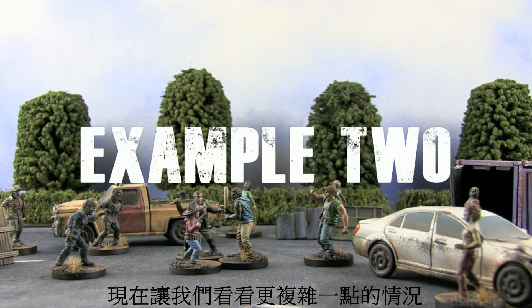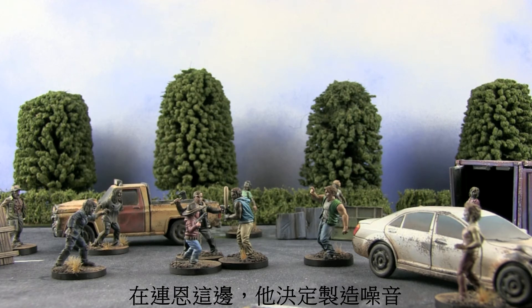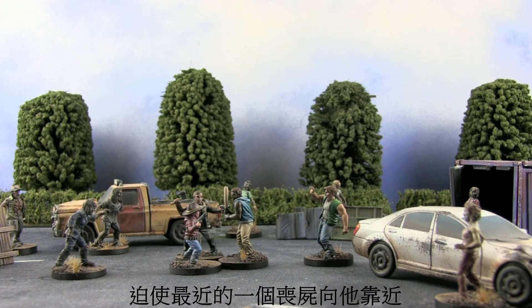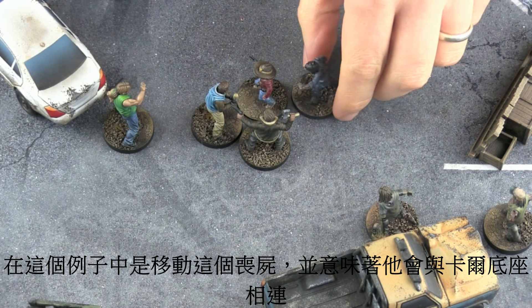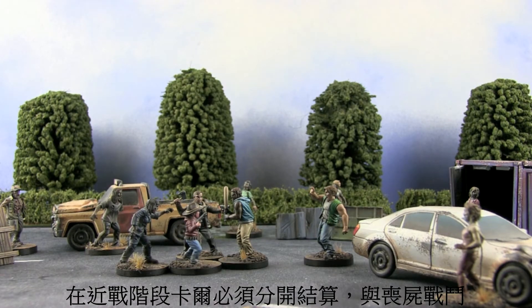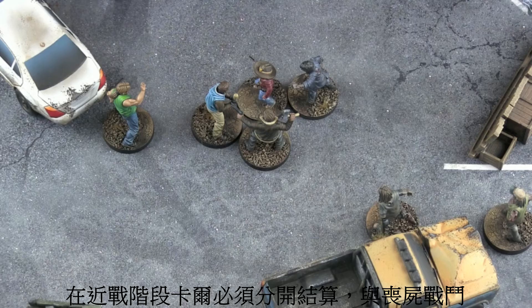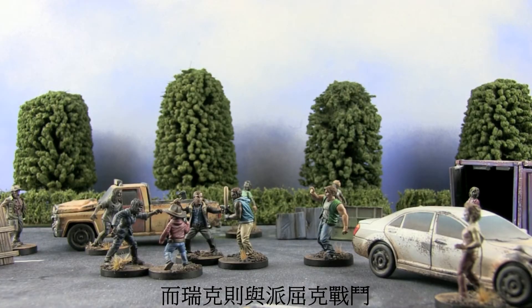Now things are about to get a little bit more complicated. On Liam's activation he decides to make a noise, which brings the closest walker six inches towards him. In this case it's this one here, which means the walker is now in base to base with Carl. During the melee phase Carl must now split off to fight the walker while Rick fights Patrick.